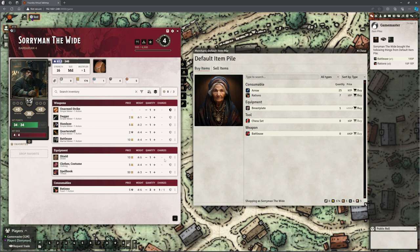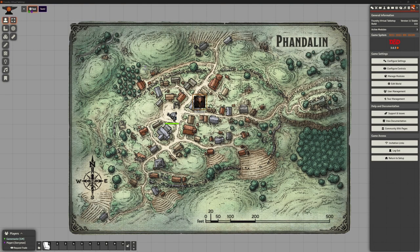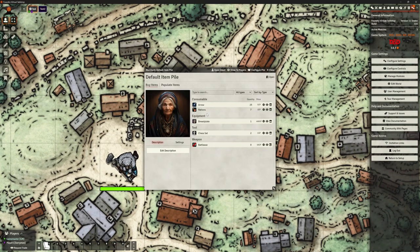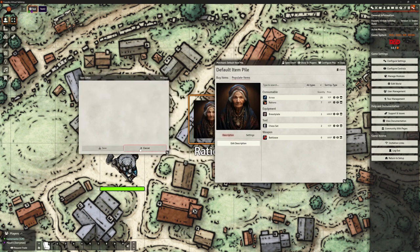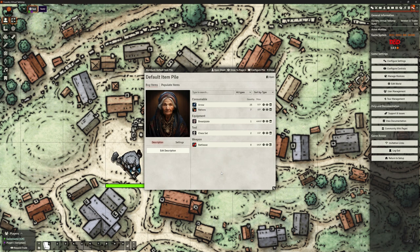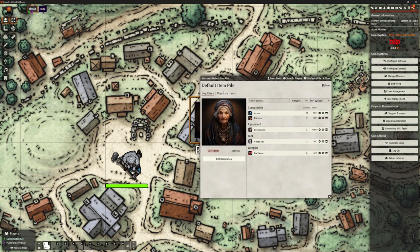Not sure what happened with the chess set — probably me. There are a couple of little glitches here. Going back to the DM view, we can restock these — probably want to go to Populate Items to do that. The window's not opening though — it's glitchy again. I can't open the populated items. I really like this way of doing shops using Item Piles, but it is glitchy right now.